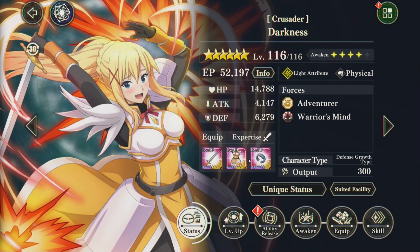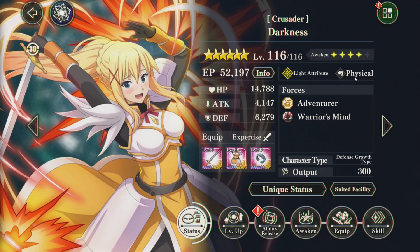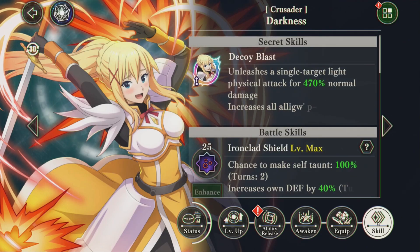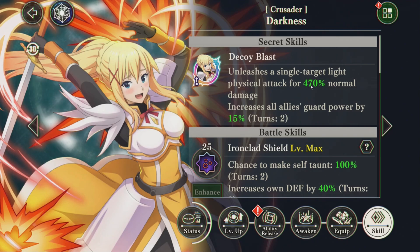She's got some quirks to her. She is light, she is also physical, which is interesting, on Adventurer and Warrior's Mind. And she is a defense growth, because she is supposed to be your tank. She is a single target physical attack for 70%, increases your guard power by 15%.